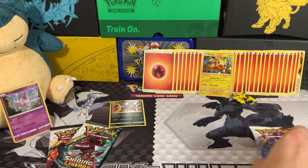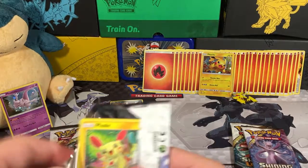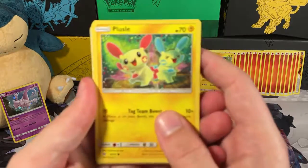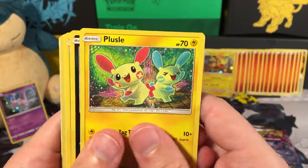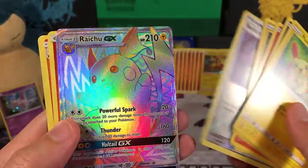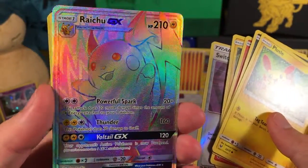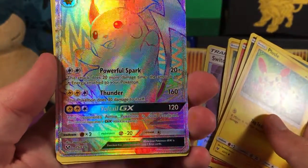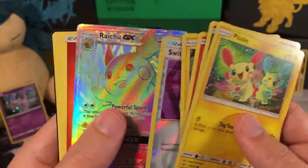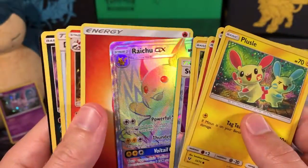Next we'll move over to one of our Pikachu packs — opening up one of the Mewtwos. Let me know down below who you think is going to win. I think the Rayquaza is probably going to have a pretty good card. For Pikachu we have Plusle, Zorua, Ivysaur, Torkoal, Minun, a Switch. Our Rare is a Secret Rare Raichu GX Rainbow Rare — woo! Look how shiny that is! That is very cool. That's number 75 out of 73. And our energy is a Fire Energy!